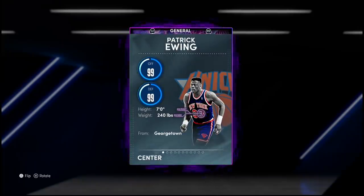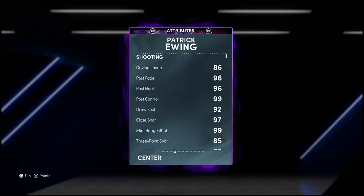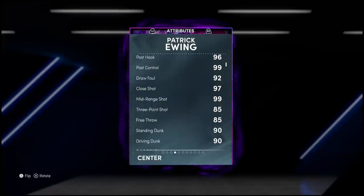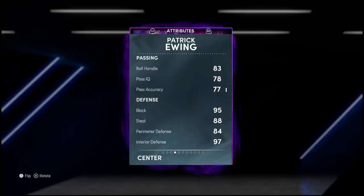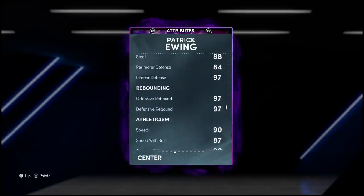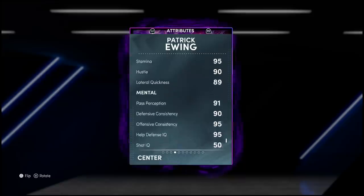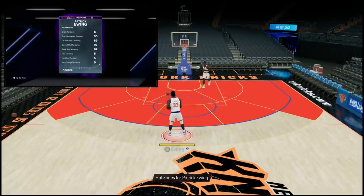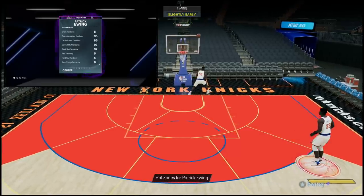With all the centers currently out, is Patrick Ewing going to be that guy? Let's take a look. He's got 99 offense, 99 defense, standing 7 feet tall at 240 pounds. The stats are loaded: 86 driving layup, post game goes absolutely nuts, 99 mid-range, 85 three-ball, 90 standing and driving dunk — he can almost speed boost. Defense goes nuts too: 95 block, 97 interior, 84 perimeter, 88 steal, phenomenal rebounding, 90 speed and acceleration with an 87 speed with ball.